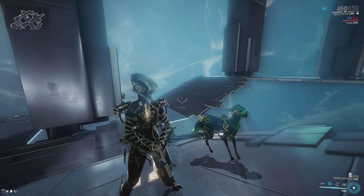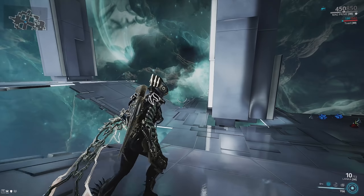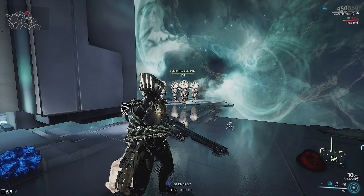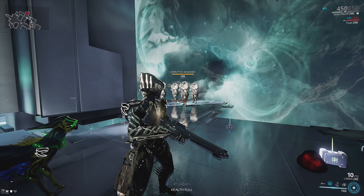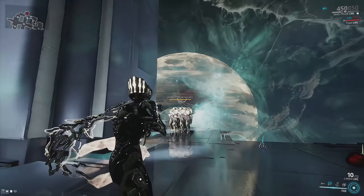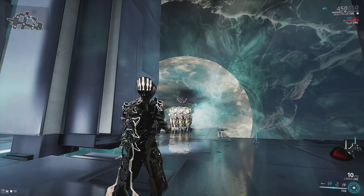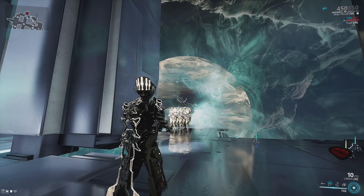Also, any incoming fire — anything the enemies are trying to shoot at you — is going to pass through that bubble and amplify the damage of the explosion. It's going to deal more damage to the target you initially shot at. So if you don't end up killing the initial target you casted your second ability on...